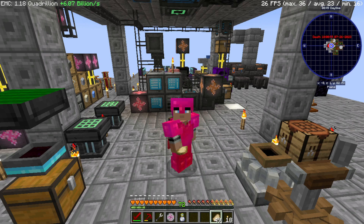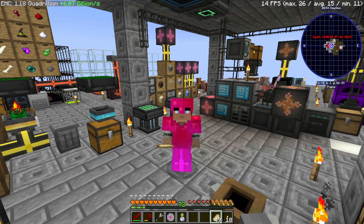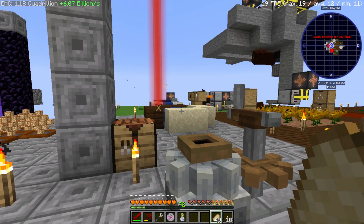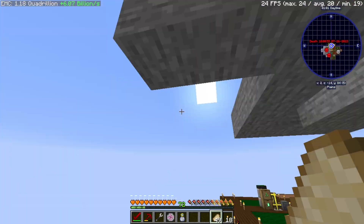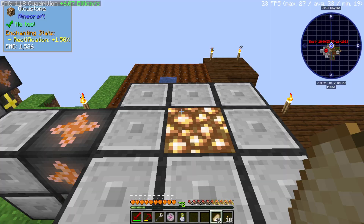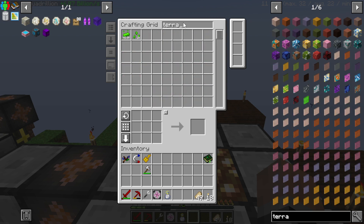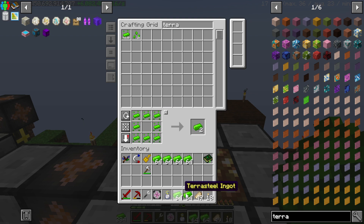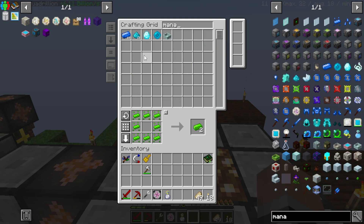Hello everyone, welcome back to Mystical Block episode 18. It's time to fight the Gaia Guardian — well, almost. First we need to get a portal set up, and I think I'm gonna do it right about here. We need terrasteel, of which we have a ton. So let's go ahead and use that to make ourselves a few stacks. That's probably more than enough. We'll want to get a couple mana pools.